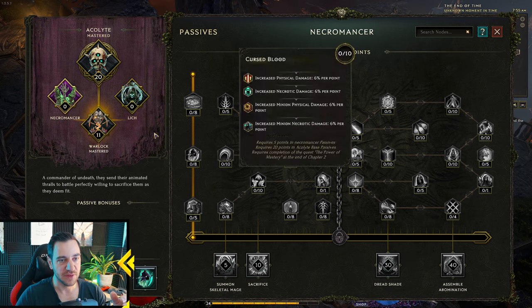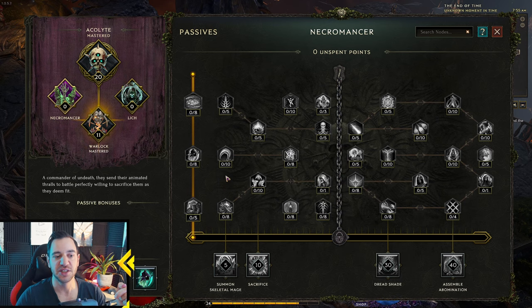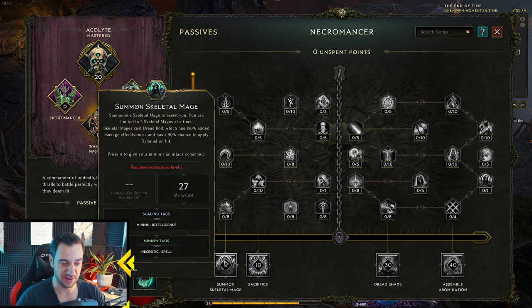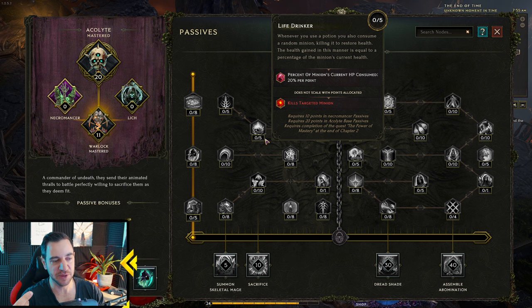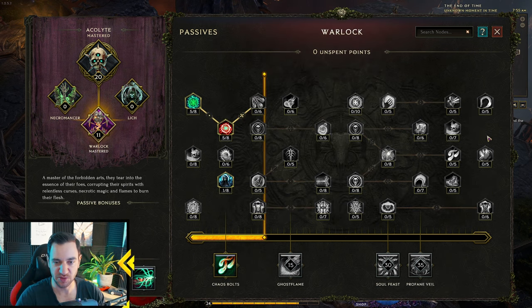For example, you can do the Warlock but still get Sacrifice or the Skeletal Mage if you tag into that tree — like a Warlock that also has Skeleton Mages. This gives you unlimited possibilities. It is a bit overwhelming in the beginning, so at first I'd recommend sticking with your chosen Mastery since those are usually the strongest nodes. You can play around with cross-mastery later in the game.